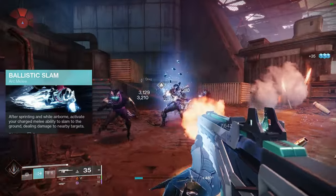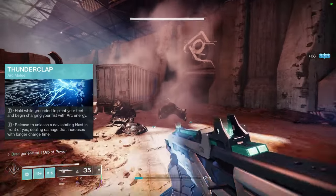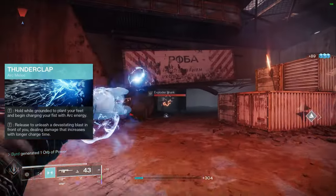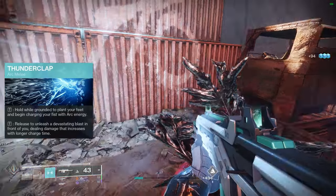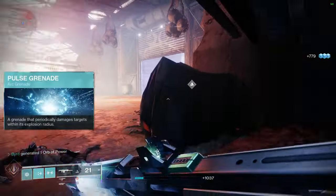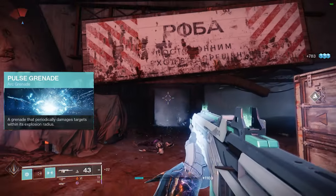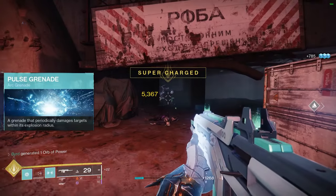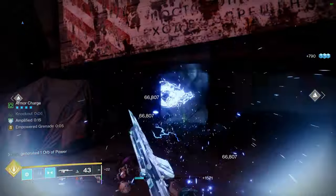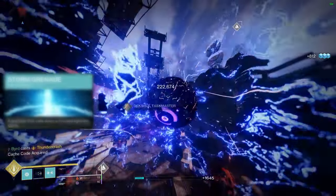For Arc melee, you have Thunderclap, Ballistic Slam, or Seismic Strike. Seismic Strike is a shoulder charge, Ballistic Slam has you jump while sprinting and slam into the ground. I'd say Thunderclap is your best option — it's a charging punch that does immense damage the longer you hold it. Against powerful combatants, hold it down as long as you can for maximum damage. For grenades, I recommend the Pulse Grenade — a pulsing beam on the ground that deals area-of-effect damage over time.